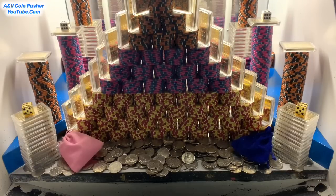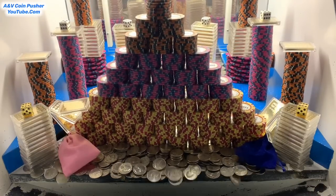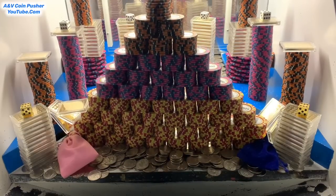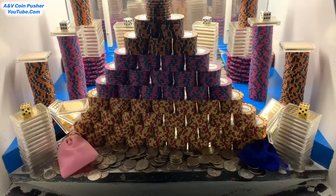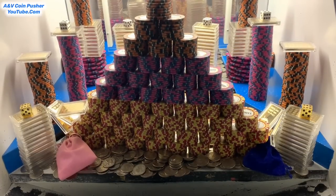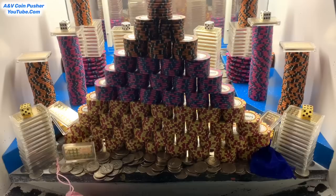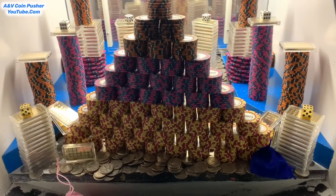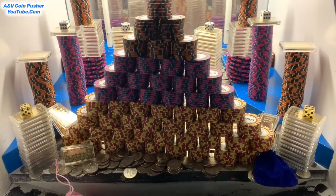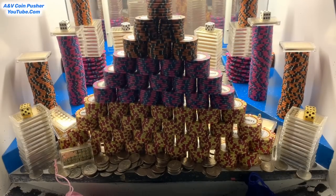What do they got in there today? Looks like a massive pyramid of chips with a whole bunch of gold on it. All that gold done fell off of it. They got all kinds of $5,000 and $10,000 chip towers, all kinds of gold. I'd say there's at least 80 to 100 ounces of gold in there today. And a couple mystery bags on the edge — we got the pink one on the left side and the blue one on the right.